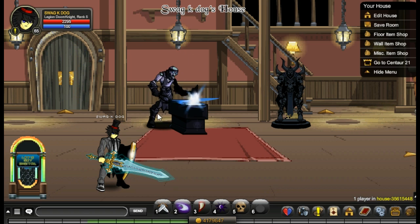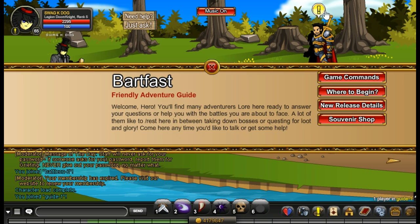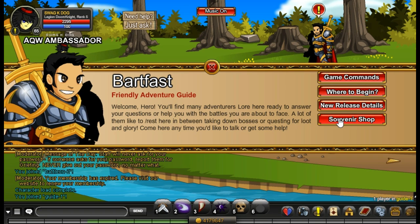The first item is actually three different items in one place that are all adventure coin free and free to store in your bank. So we're going to slash join guide. Okay, now that you're here you want to go to the souvenir shop right here.